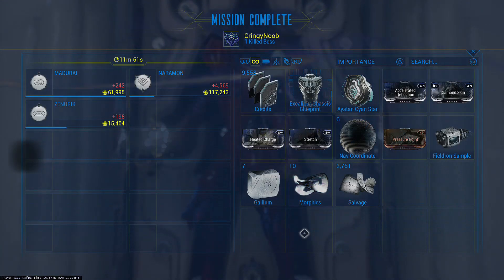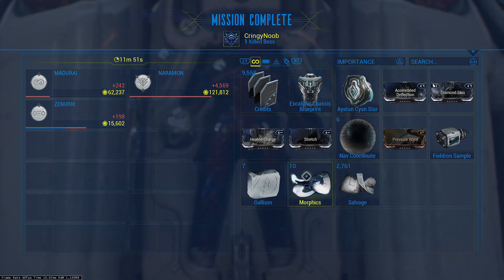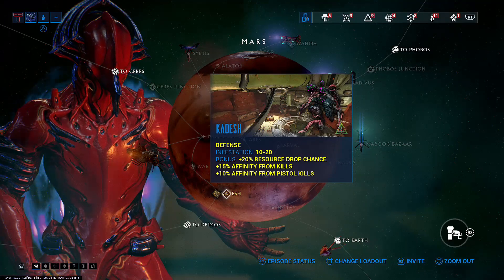You can just run around the map and find these Morphix stabilizers and you will get around 10 Morphix every mission. Let's get into the next place.